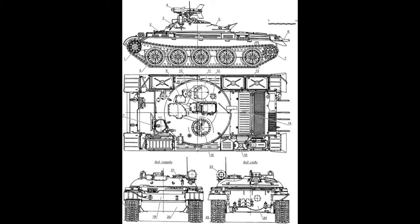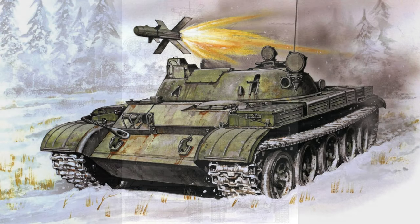Until 1961, various platforms were considered for the vehicle, including the Object 167. In 1961, the T-62 tank was finally selected as the final platform, replacing T-55 production. Between 1962 and 1963, a series of prototype tests of this new iteration took place.